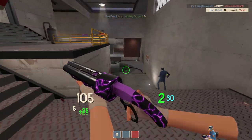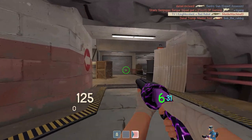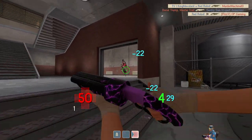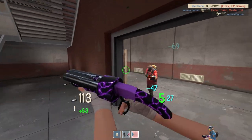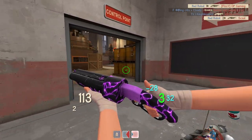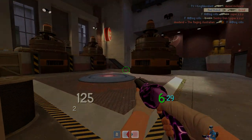Another downside of the weapon is the fact that the health kit dropped on kill is not team-specific, so you may end up embracing the spirit of giving a little too much and heal up the enemy team instead. All up, while the Candy Cane has a crippling downside, its upside can really make or break a pushing scout, and it really deserves its spot on this list.